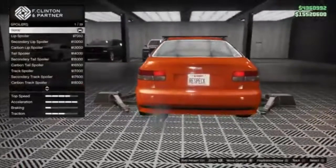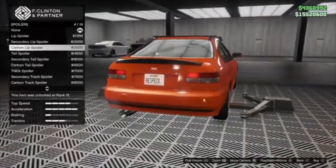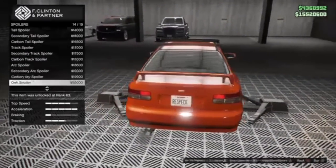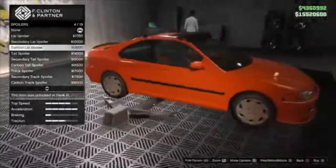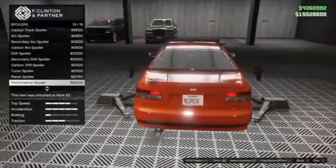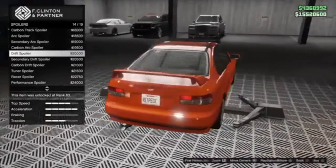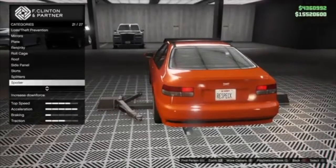Spoiler — here's the fun part, we're going to see a wing that's like 18 feet. Lip spoiler, secondary, carbon, tall — tail spoiler. Carbon, tail, track, carbon, arc, drift, tuner spoiler. I don't want it to be nothing but drag. I'm thinking a drift spoiler or the lip spoiler. We're going to wait on that — I think it needs a sunstrip.